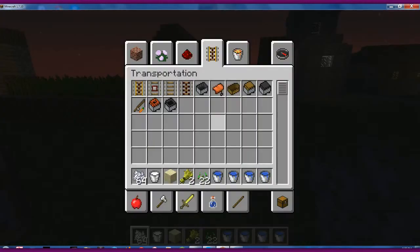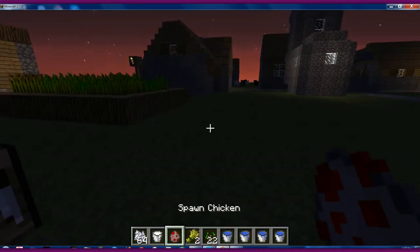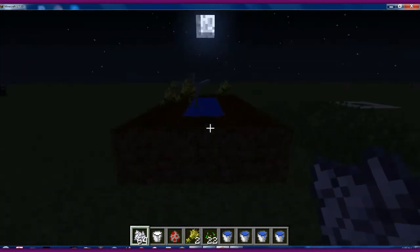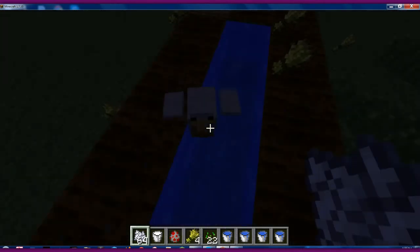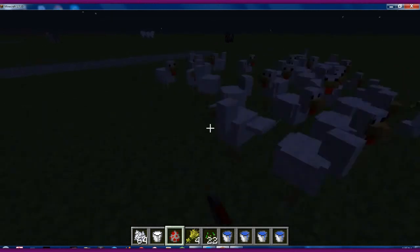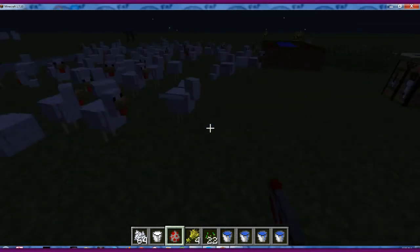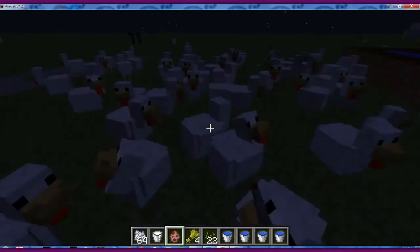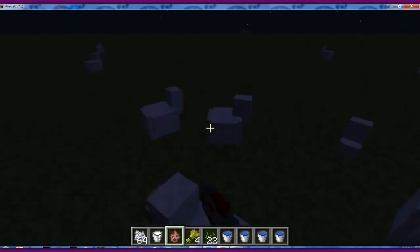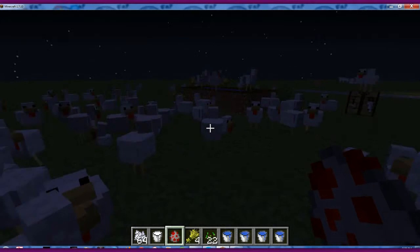An egg is pretty obvious — you get it from chickens. So let's spawn a chicken. You have to wait until the chicken lays an egg. I wonder if we can use bone meal on a chicken — nope. Spawn a whole bunch and wait for them to grow an egg. They're not laying eggs for me. Anyway, you get the idea — you get eggs from chickens.